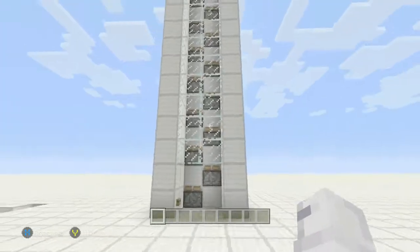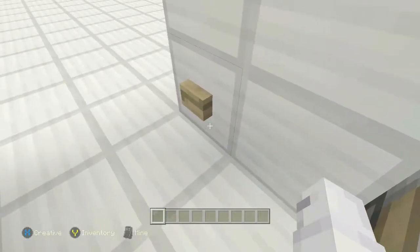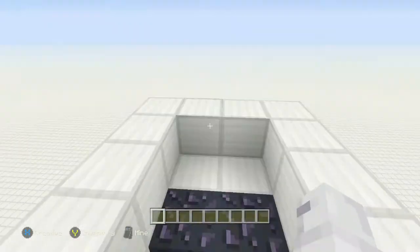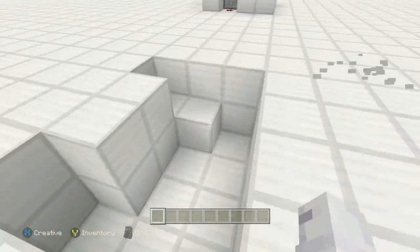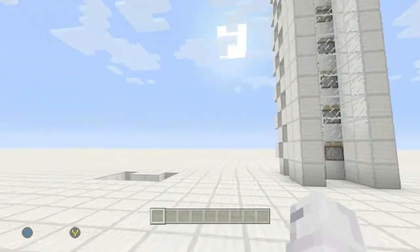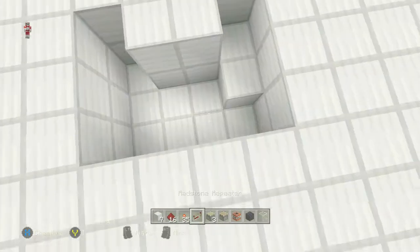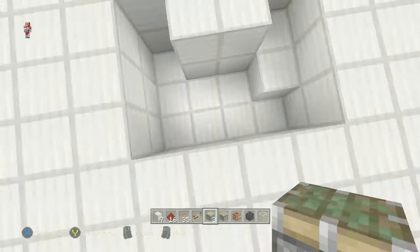Hey guys, Bo here for how to build a zipper elevator. The dimensions for it are four wide and five long, and it's got this weird underneath part at the front for the redstone. Without further ado, let's get started. When building the elevator, I start at the front.